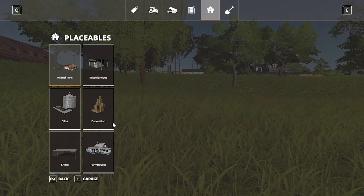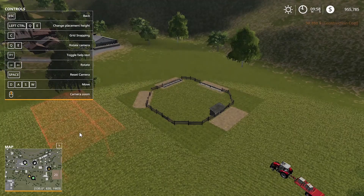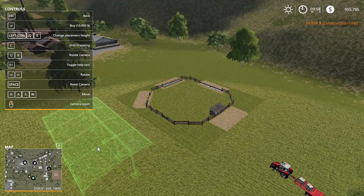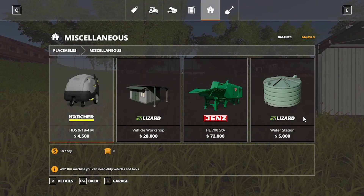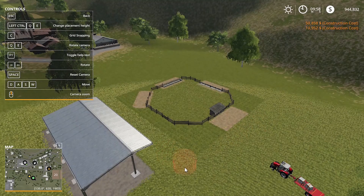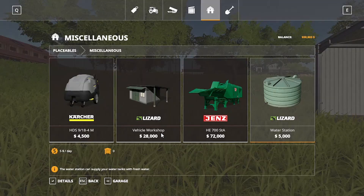Now we're going to want a shed to store our vehicles in. And finally, we are going to want a water station to give our horses water, so we'll set that right there.